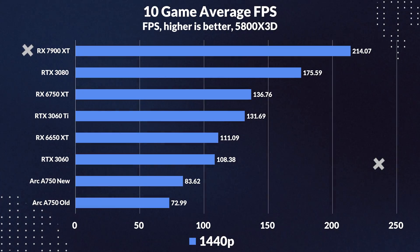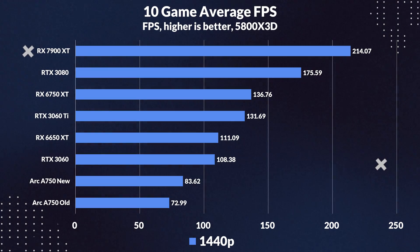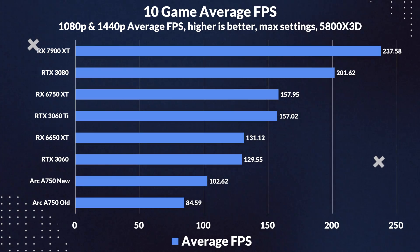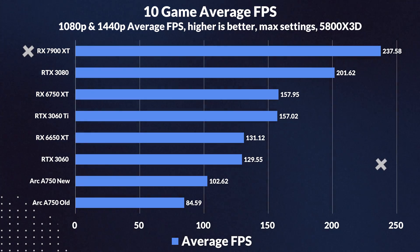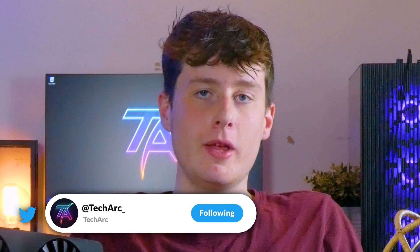Looking at the 1440p averages, we can see the improvement is not as impressive as 1080p, as we only saw a 15% increase in performance. But that's still better than nothing. Looking at the overall average for both 1080p and 1440p, we see a respectable 21% increase in performance. That's not a huge increase, but it's still pretty good — it's mainly dragged down by the 1440p performance, which was not as impressive as 1080p.